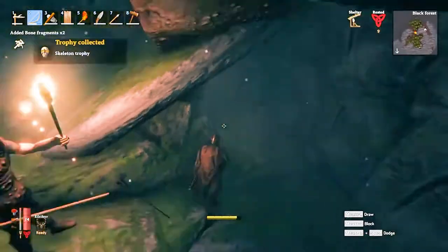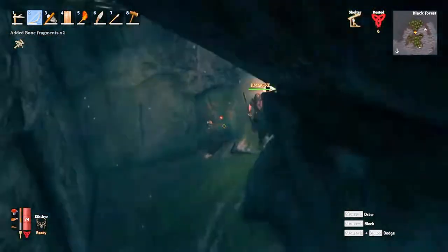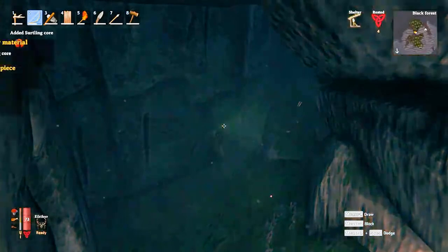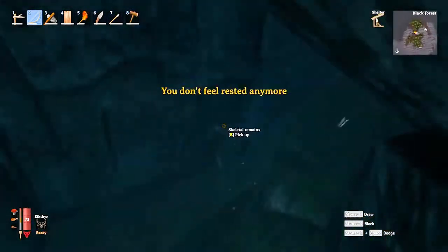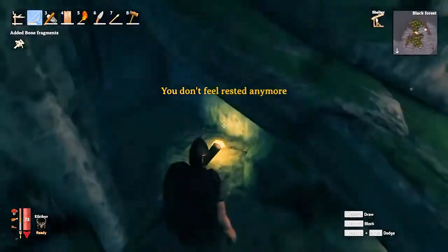You see that orange thing on the wall? Let's pick it up — that's a Surtling Core. Smelter. Kiln. I don't feel rested anymore.